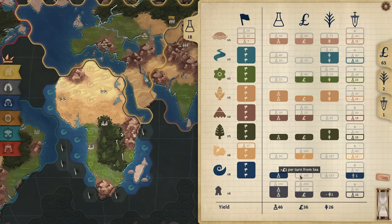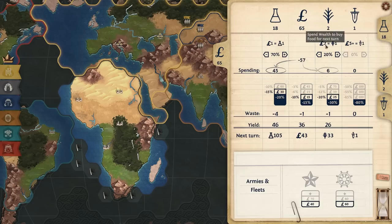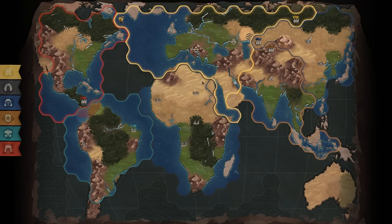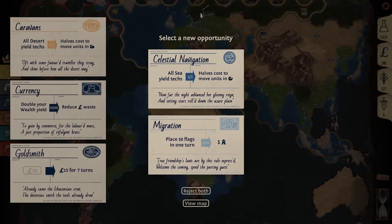We should be able to buy plus one food from sea first because it takes two money to turn into one food, so that actually seems better. I can get up to 125 science this turn. This is the kind of lineup we want to be on. The first navy is out for yellow as well, so he's investing heavily into armies, meaning he feels like he can't expand safely much more. We need to make sure we don't look weak. Migration would get me a free city, all sea yield techs, and halves move cost in sea.